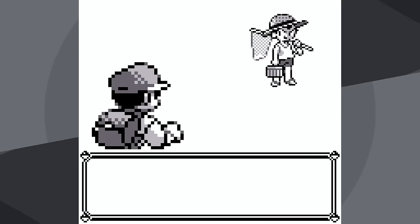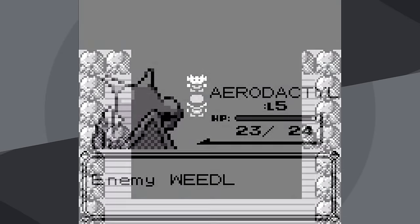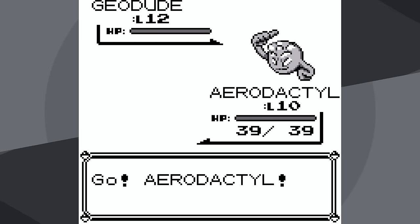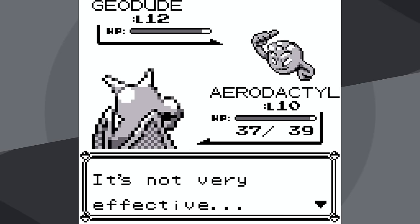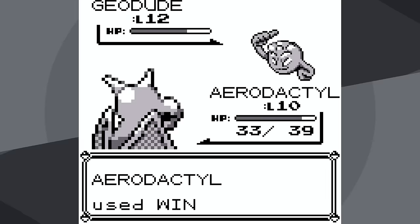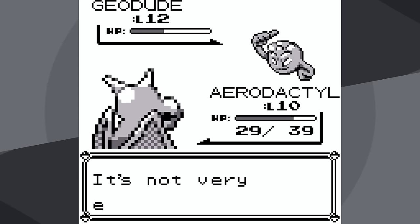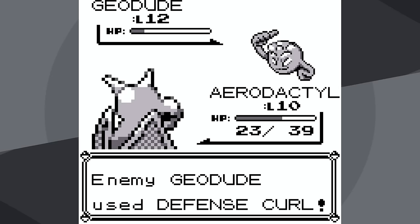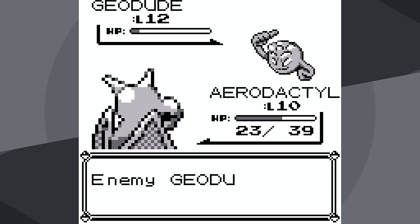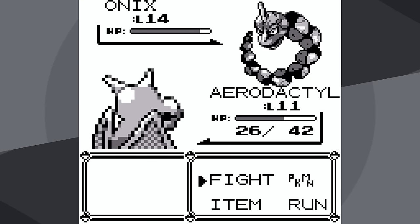I battled all the trainers in Viridian Forest, Rival 1A, and the trainer in Brock's gym, but I wasn't too worried about Brock this time around. While Aerodactyl only gets Wing Attack, which is only base 35 power, it is itself a rock type, meaning it's going to resist Brock's normal moves. This includes Geodude's Tackle, which is only doing 2 damage. I also crit 25% of the time, so even with all those Defense Curls, I can knock it out with quite a lot of HP left.